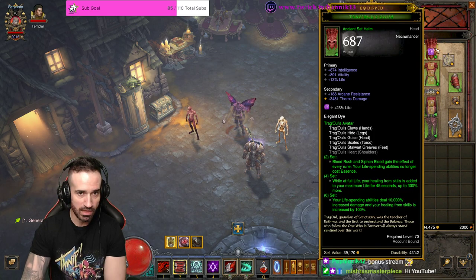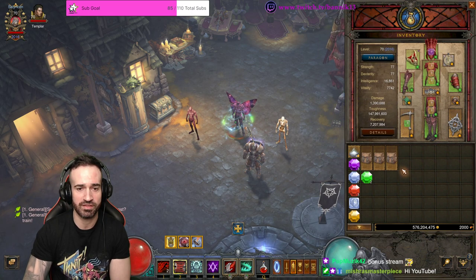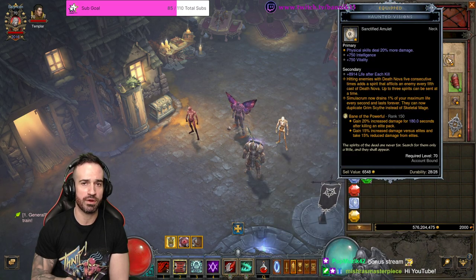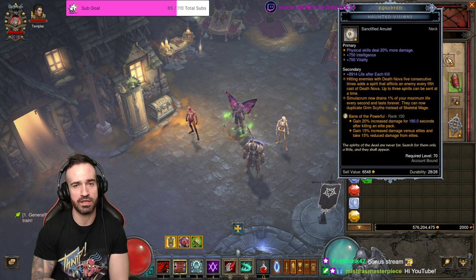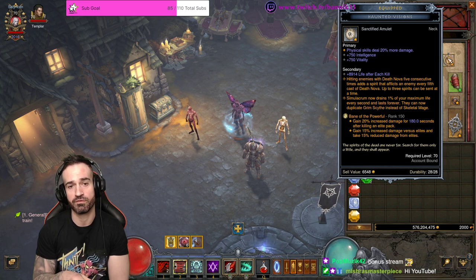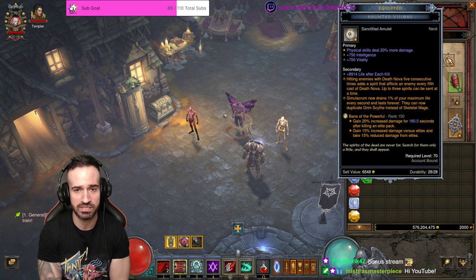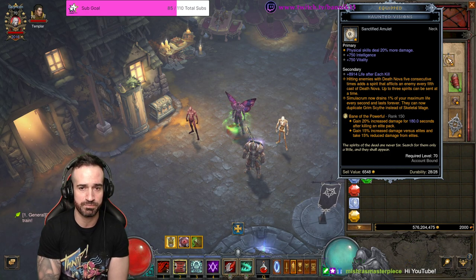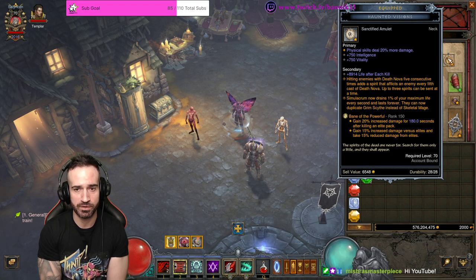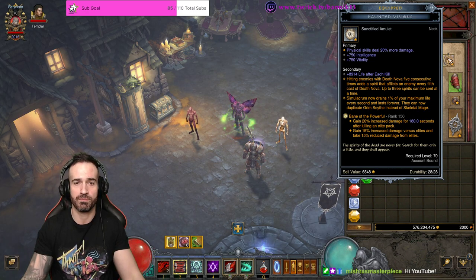We've got two Orghild's items equipped, but we're going to benefit with the three-piece bonus of Orghild's as well, so we're going to melt down elites a lot quicker. I'm using the Haunted Vision. Also in Season 27 you can sanctify one item using the Angelic Crucible, which gives you one of three different abilities per class. Obviously we're using Blood Nova — Death Nova with the Blood Nova rune — so we definitely want to get the special ability: hitting enemies with Death Nova five consecutive times adds a spirit that afflicts an enemy every fifth cast, up to three spirits at a time. More Death Novas, more five hits, means more damage.